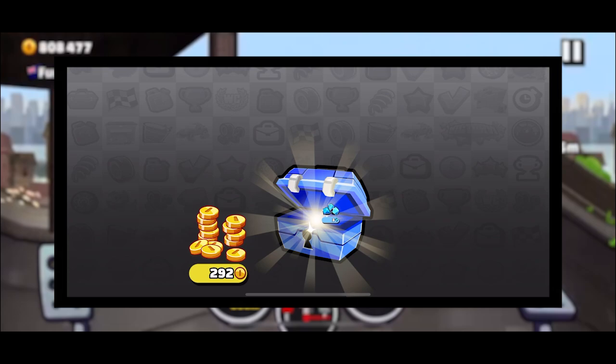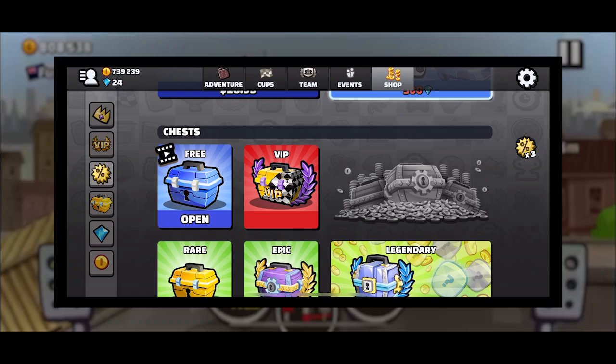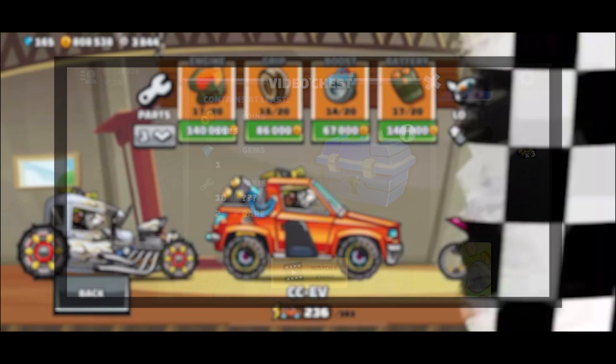The blue chest is rewarded for free every 8 hours. You could also watch an ad for an extra one every 6 hours. I'm not sure why you'd do this, because you're better off playing cups for 30 seconds, considering the chest only yields about a thousand coins.